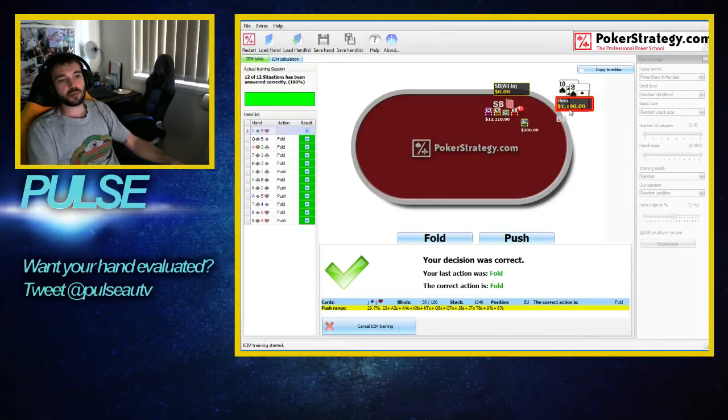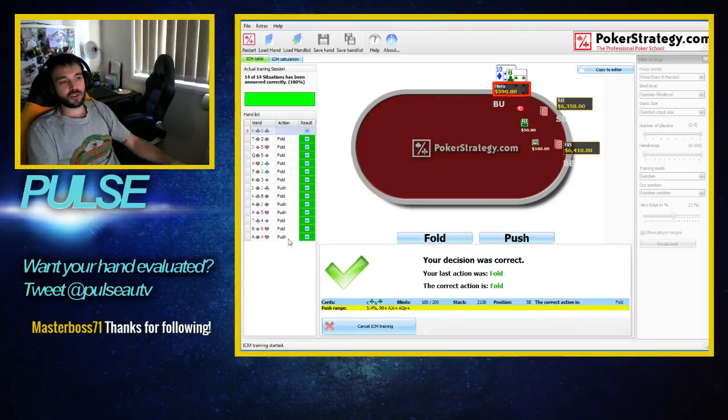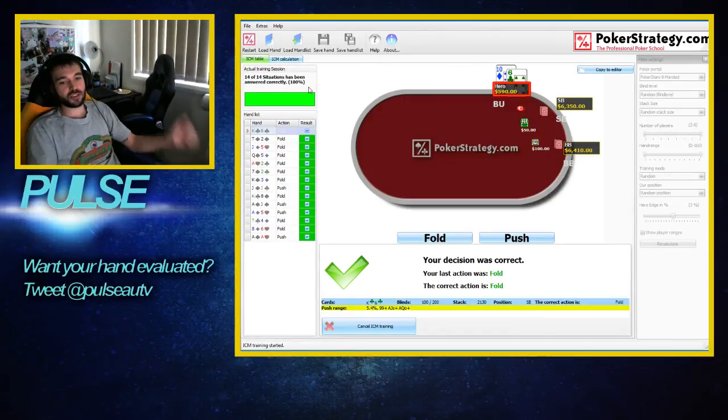10-2 suited, heads up — do we call this for seven big blinds? I think this is a fold. That's good. King-6 suited, there's already someone all in, so we fold that one. You'll notice that up the top here, it'll show you how many hands you've seen. We're 100% correct so far — go us.